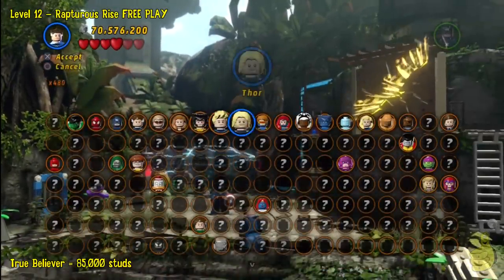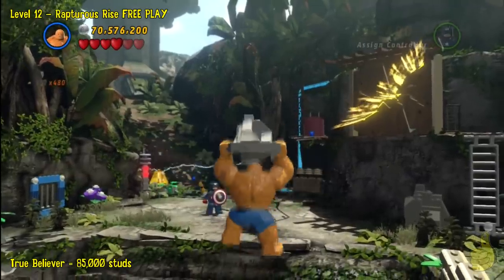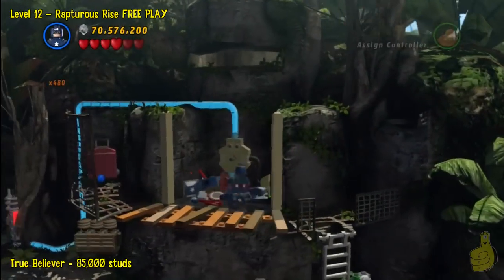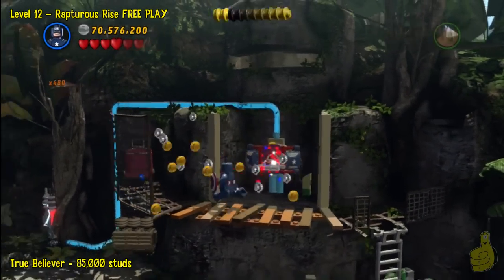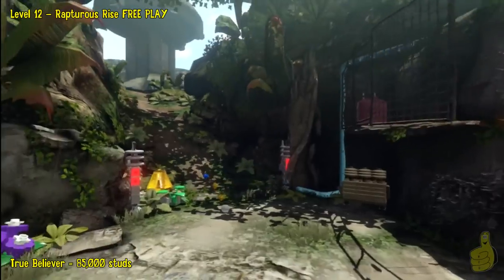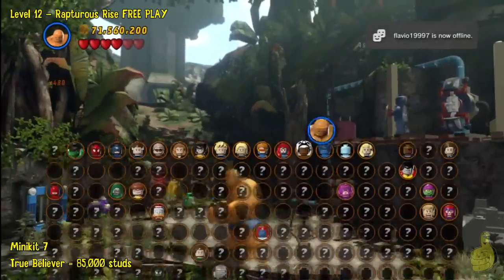Cheesy but easy peasy. Go ahead and use any of the big guys, pick up a rock and smash that up above. Wolverine can do a little flying jump too, I think. Build up the pieces up top — it'll actually give you access to a Captain America shield spot. Once you get the shield in the right place, it removes the electricity field.